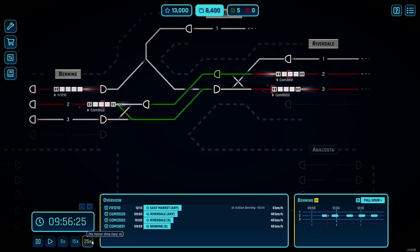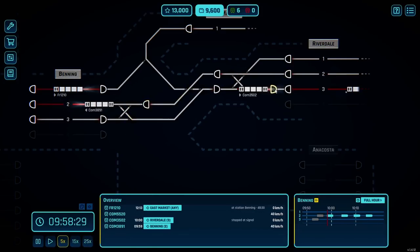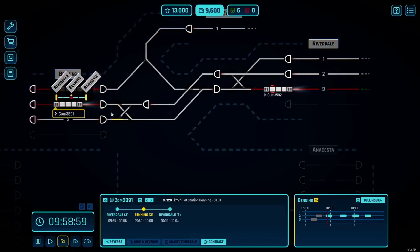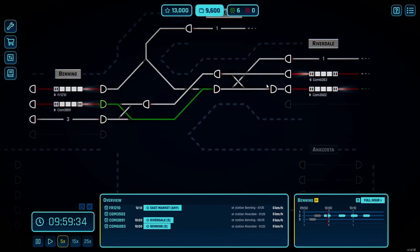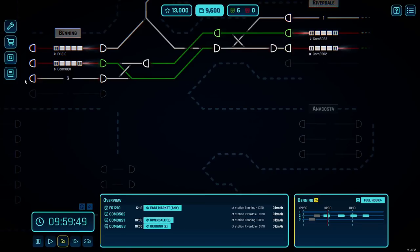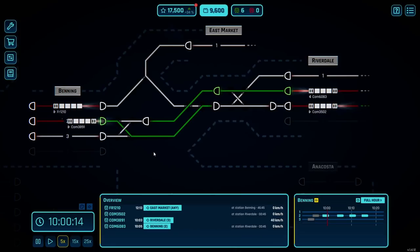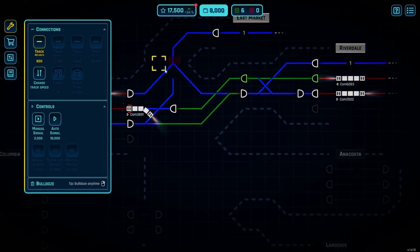We need to build to Anacosta — and we've got another freight. We could do that, but we don't have another platform available until this guy's out. We want to clear this guy as early as we can, clear him all the way, clear this guy all the way, flip this guy around. This is only three stations and a couple jobs, but it gets pretty hectic until you get some amount of automation.